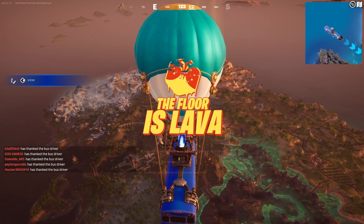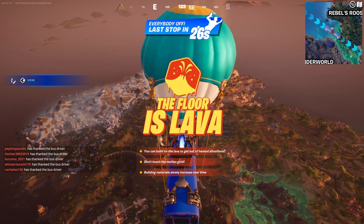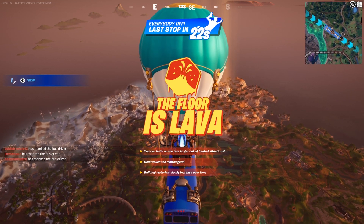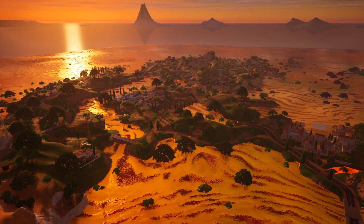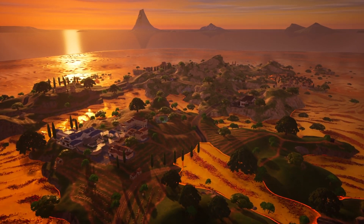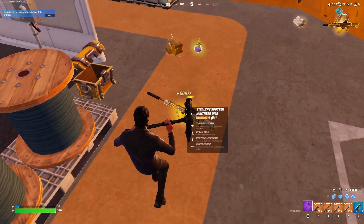Last is the Floor's Lava game mode. This game mode is build mode only, and you're only able to play in squads or squads no fill. You will be given small amounts of materials every second, but make sure to move quickly and carefully because 5 minutes into the game, Molten Gold will quickly start rising throughout the map, giving you limited time to gather materials, loot, and weapons, which will all be legendary level for this game mode.